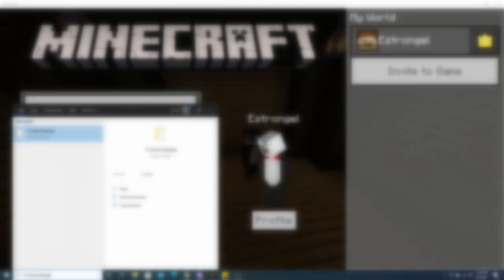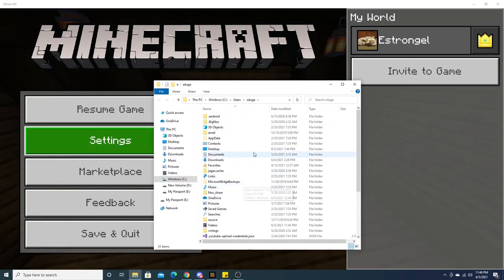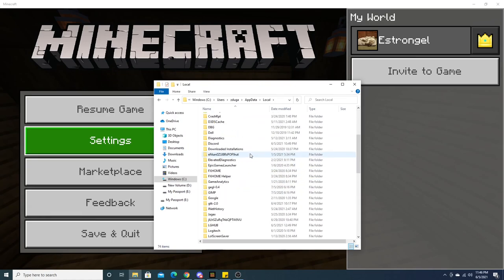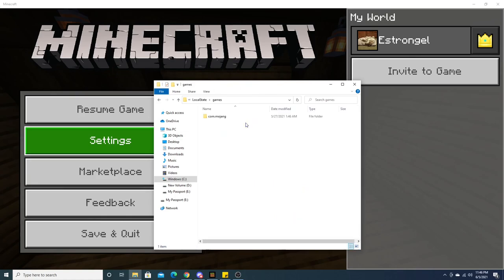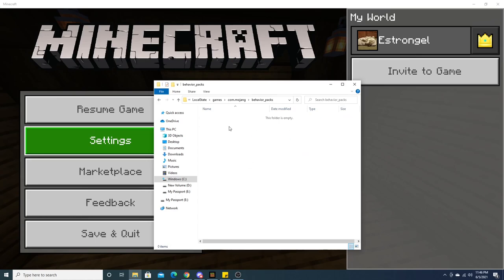your PC username. Press enter and now we're going to have this folder here. Go to app data, click on that, click on local, click on packages. Look for microsoft.minecraft.uwp, click on local state, games, com.mojang, and then you're going to want to go into your behavior packs folder, delete the Mindscape add-on that's in there, and go to your resource packs folder and delete the one that's in there.